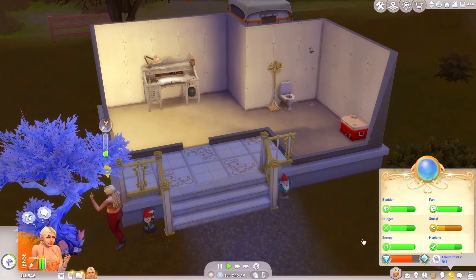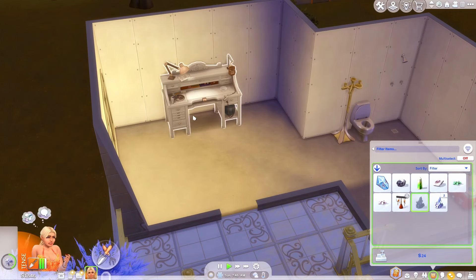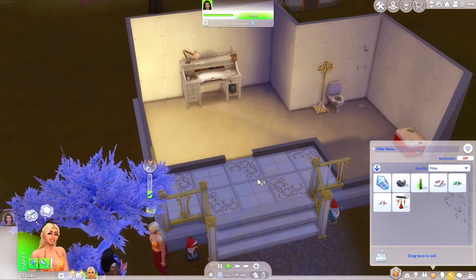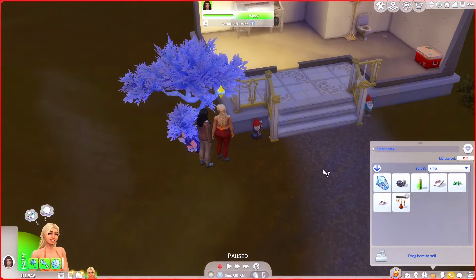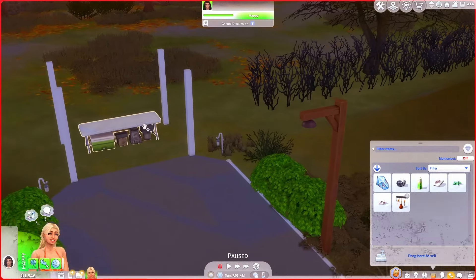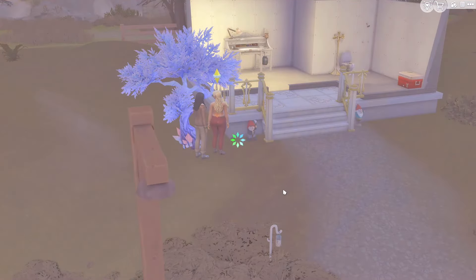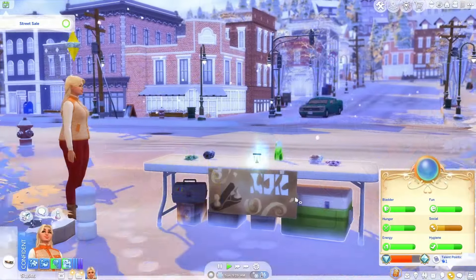I'm going to throw all this stuff back in there — if we lose it, then we'll know for sure not to keep it in there. I don't want to sell any of this on accident or have it cluttering up my inventory. Let's make sure she's good — yep, perfect. We have all the stuff we need. Let's go travel and see if we can find some customers with lots of money, and maybe a cute cat too.